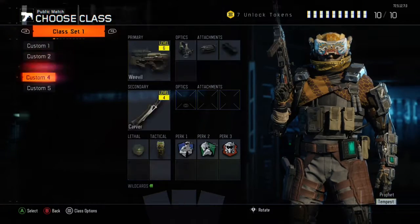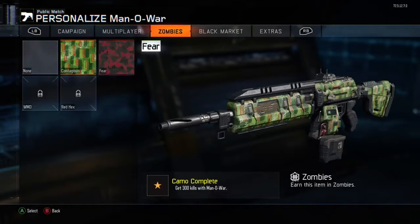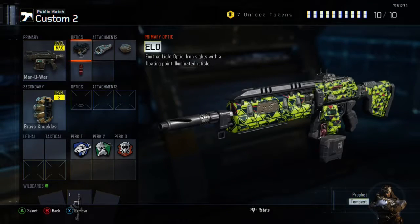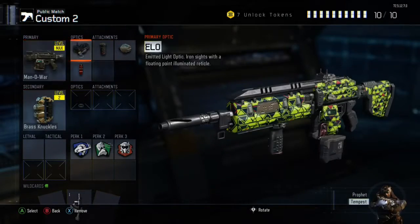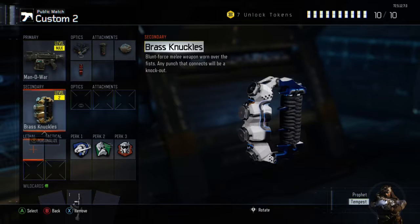For the second class it's the Man of War. I haven't got that many crypto keys so I haven't got many camos, but I would recommend putting on low sight, rapid fire, fast mags, and grip. For perks I'd put overclock, hardwired, and tactical mask.